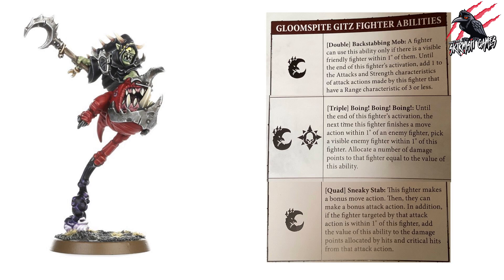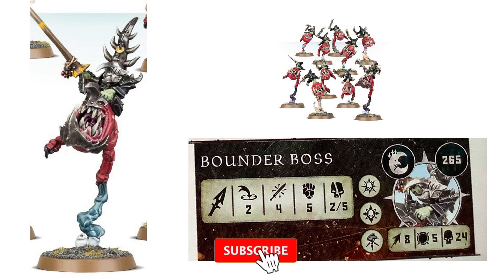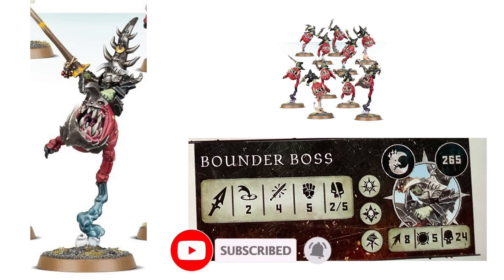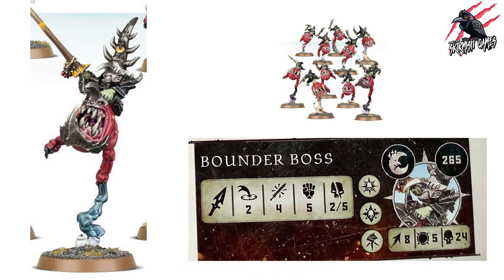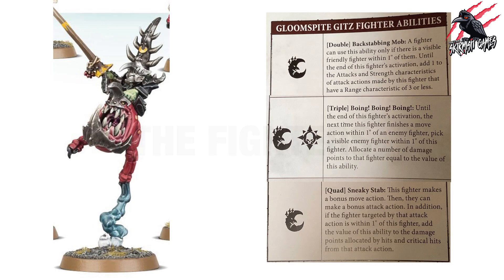Finally among the leaders is the Bounder Boss at 265 points. He has Movement 8, Toughness 5, and 24 wounds, with the same rune marks including fly. His weapon has range 2 — a spear — making four attacks at Strength 5, dealing 2 to 5 on a crit. For 15 more points over the Squig Hopper Boss you get less attacks but higher crit damage. He gets the triple Stab Them Good and the same fighter abilities, and could work well as a hero alongside a primary leader.